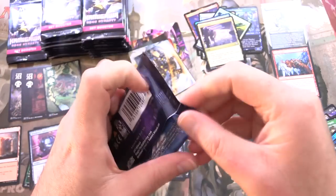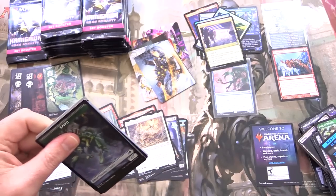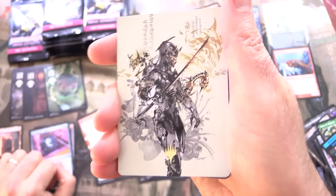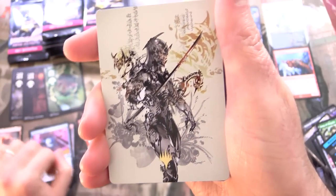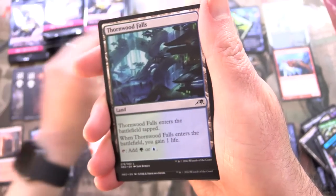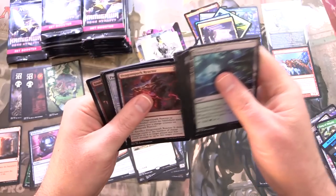Magic minigame booster sleuth — the minigames are still here. Honestly, I get a bit disappointed every time I see a minigame; I would rather have a list pull. And first, a signature stamped card — or actually it's the Planeswalker logo, you can see it on the bottom there. That's pretty cool. This was Satoru Umezawa, the buyer box promo.